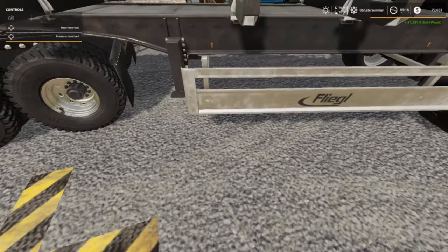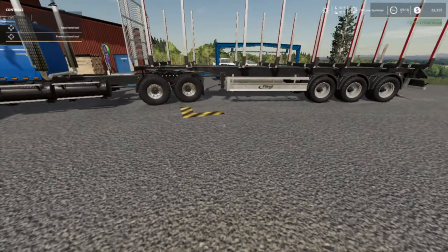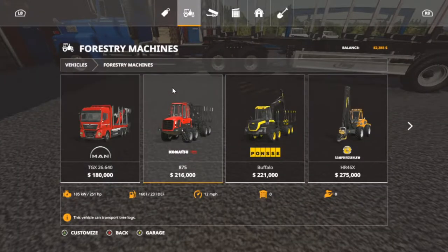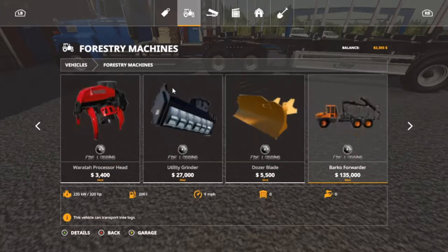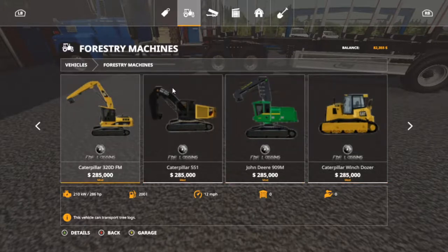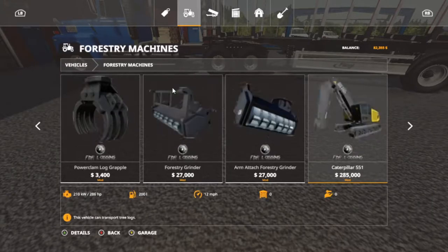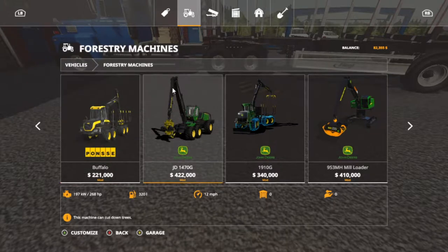Just think if I still had that 98,000 I had. Let's see — I'm gonna go into forestry equipment. I got this one and put it on that and it didn't work, so I went ahead and grabbed this one over here — the 959 MH tract harvester. At least none of them worked, so I'm thinking about leasing this John Deere one.